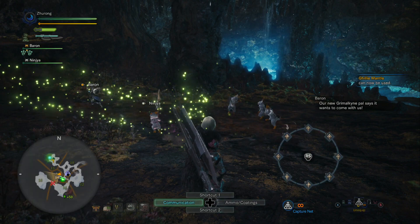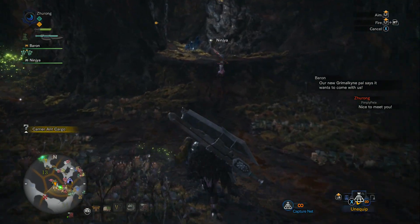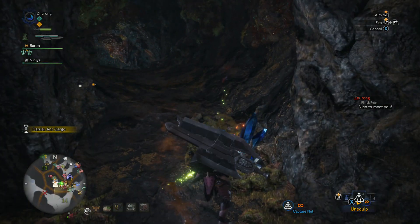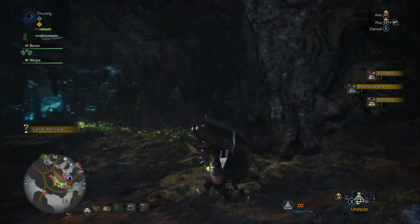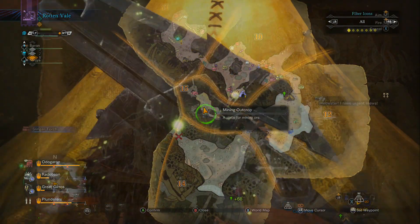I think it's way more useful than the Vigor Wasp deployment thingy-majig. Like it, you can also level it up, and the higher the level, the better the items it'll plunder. In order to level it up, I think you just have to use it — meaning just keep it equipped on your Palico and you should be good to go.